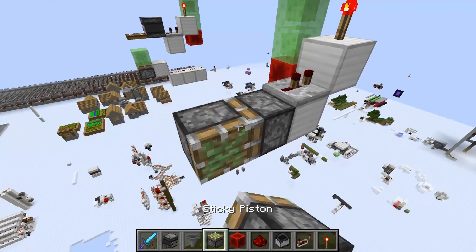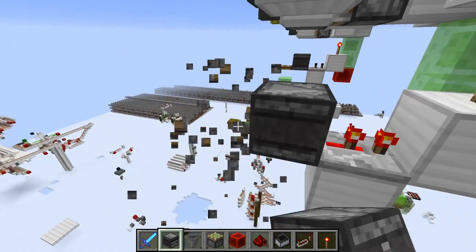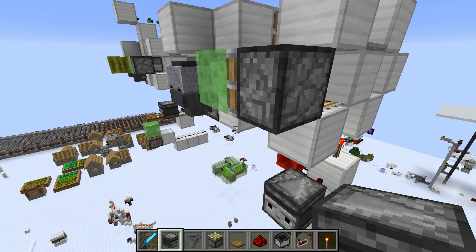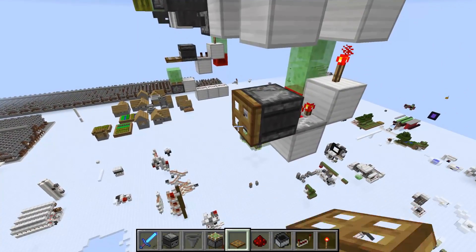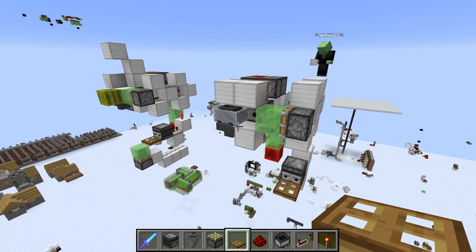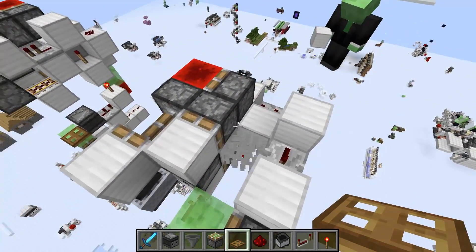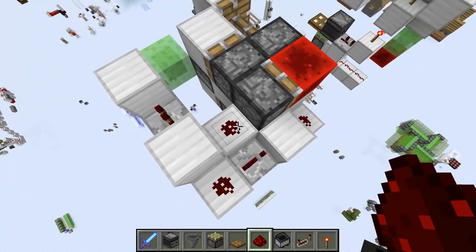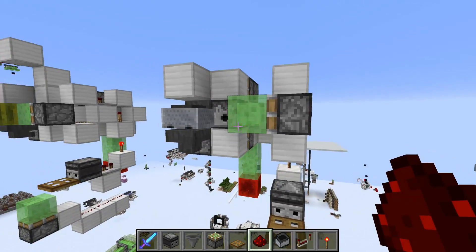Then whatever you want to use to trigger — I use a trapdoor here, just works fine. And that's already the basic redstone mechanic done. We forgot one block — right here. Don't forget this block — and yeah, that's pretty much it.